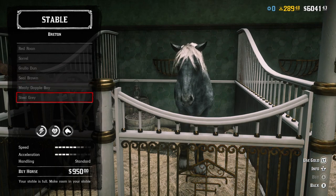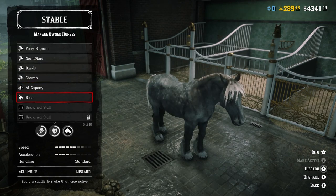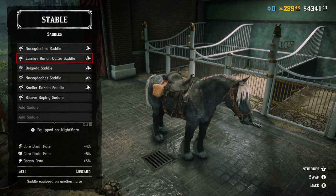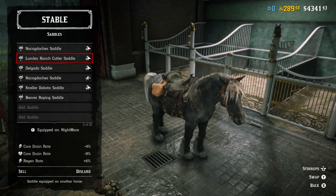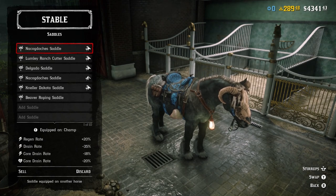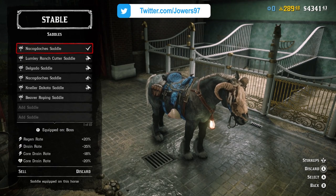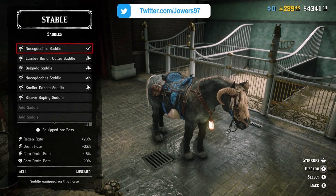Rank 20 is what you're going to be going for. Some of the previous coats do look very nice, but by going to get a rank 10 or a rank 1 Breton, it means you are losing out on the stats. The rank 20 Breton has considerably higher stats in speed, stamina, and acceleration, and that can be increased dramatically by getting a better saddle as well as going to get level 4 bonding. So you still want to be focusing on that rank 20 Breton, even if the rank 1 or rank 10 has a better color coat that you like more.